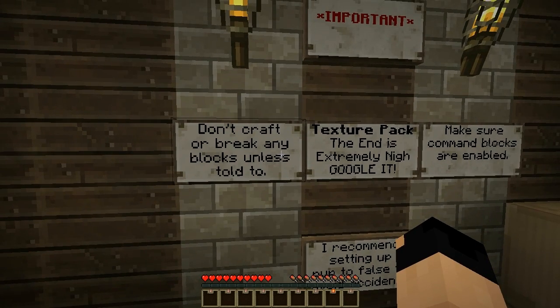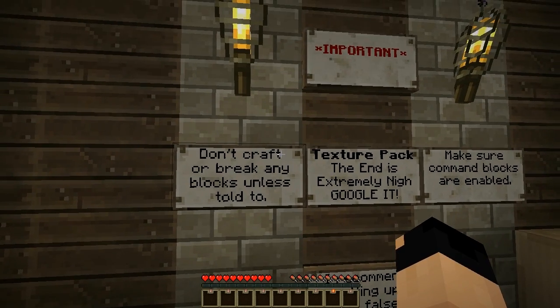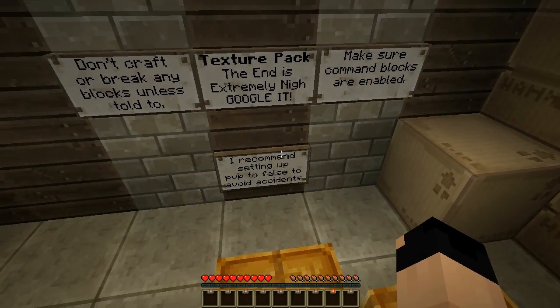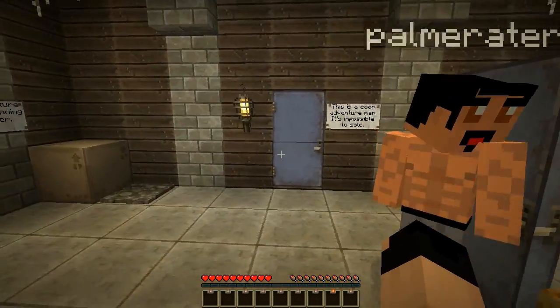Alright, these are the rules. Don't craft or break any blocks unless told to. The texture pack is that one - Google it! Make sure command blocks are enabled, and I recommend setting all that stuff. So you guys, no punching each other.